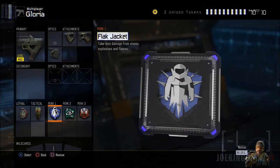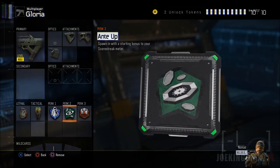The next perk is Ante Up. This allows you to start with a bonus on your score streak. It's kind of like Hard Line from Advanced Warfare — it gives you extra points, starting you off with around 100 to 150 points toward your score streak, so you only need two or three kills to get a spy plane. It's going to help you get killstreaks a lot faster.